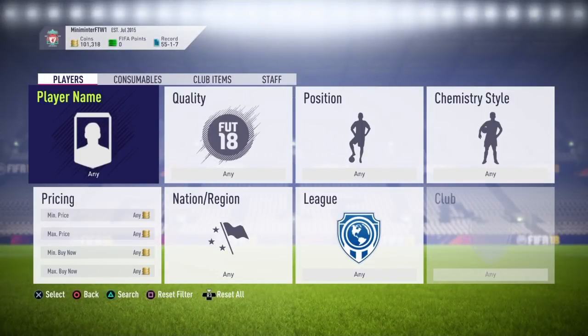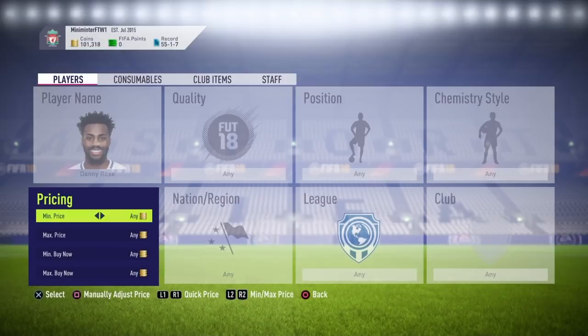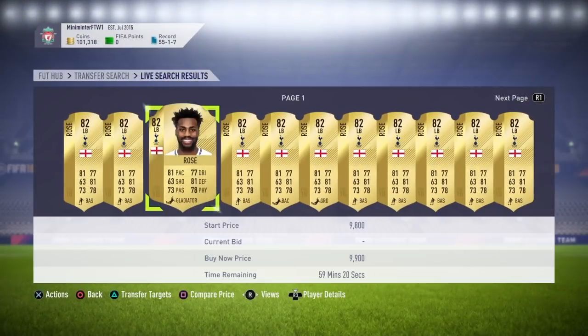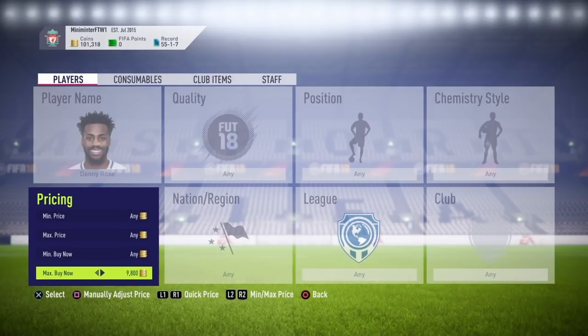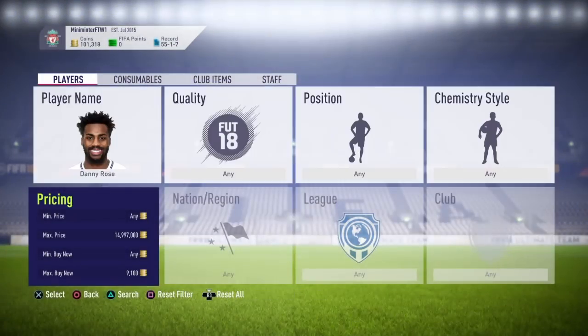What's up guys, Barnes HD here back with another day trading method. Today we need Danny Rose, player 82 — he normally sells for around 9.9k, as I'll double check here, selling for 9.9k. A lot of people are doing this at the minute, as you can tell. You want to snipe him around 9.1k or lower if you can.